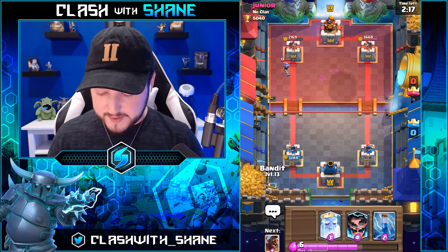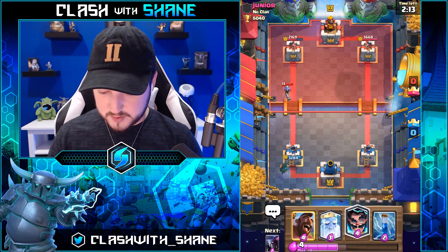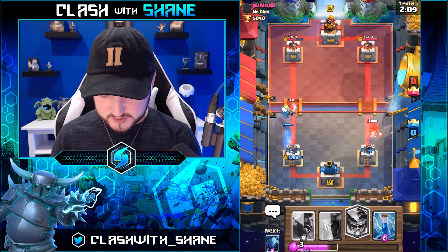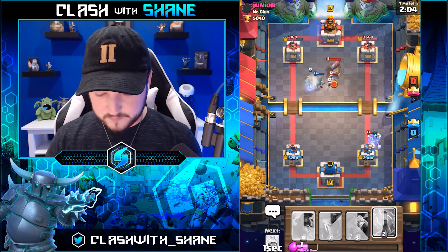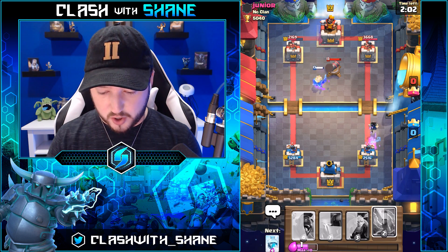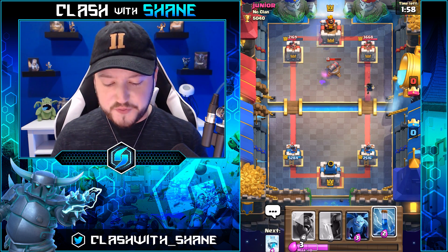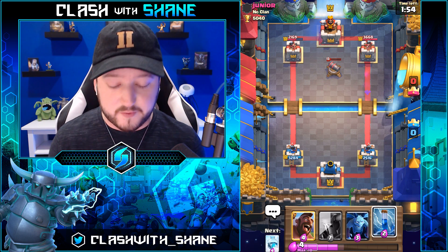Now we're going to go Bandit here with an E-Wizard for the Musketeer. Actually, let's just go Ghost. Oh no, Hog Rider off the lane — he tricked us, he's sneaky. The cannon just destroys it all. E-Wizard, do work. So with the freeze spell, for the most part you're looking for that big beefy push near the end of the game, going all in and doing work with the freeze.